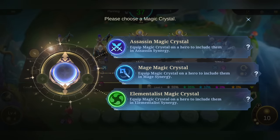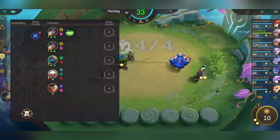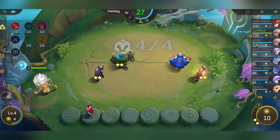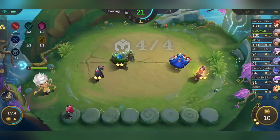For me, choosing a magic crystal doesn't have a huge effect, but I suggest getting a crystal that can be activated with just 2 heroes. Here I will get Assassins. Now I'll save up gold to get a total of 20.